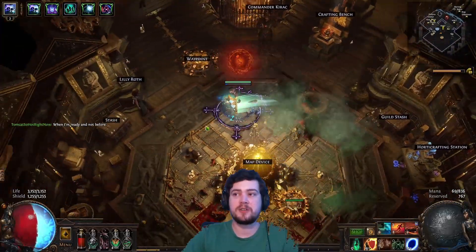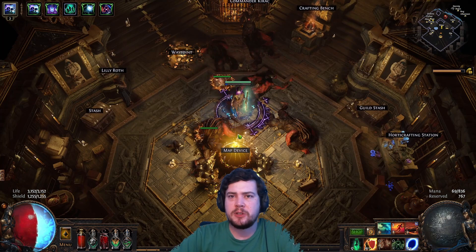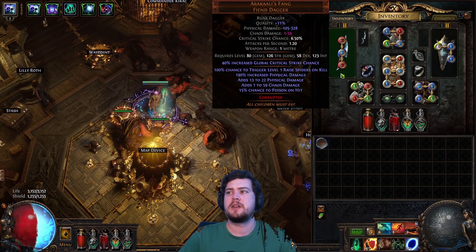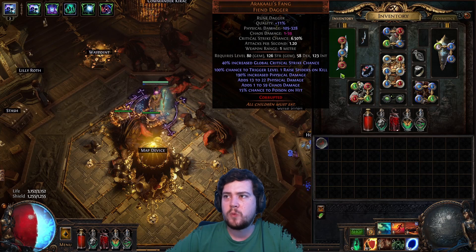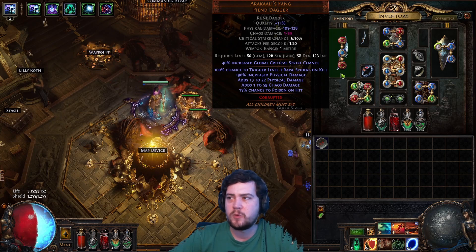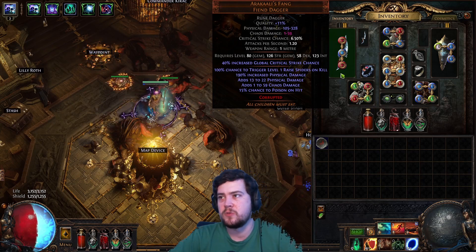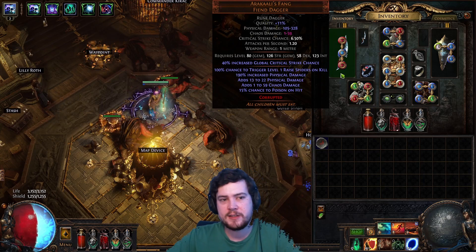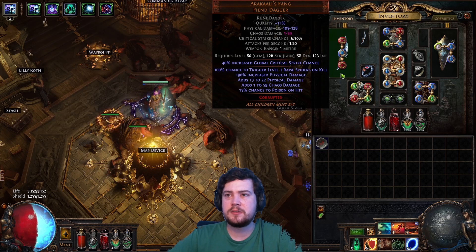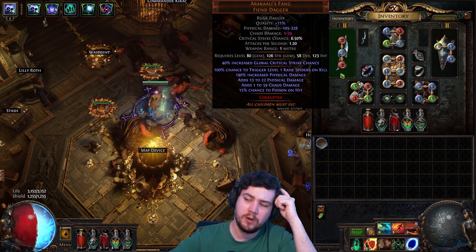It makes it a lot safer actually, and it's already fairly tanky and safe. For people that haven't played this build before, let me explain how it actually works, because it's one of the clunkiest builds I know of in the game. As you can see on the weapon here, it says 100% chance to trigger level 1 raised spiders on kill - kind of like how Summon Phantasm works on Soul Rest. This summons a minion when a corpse is consumed, but that only happens when you get a kill. When you get a kill, and it has to be you that gets the kill, this will trigger a corpse to summon a spider.